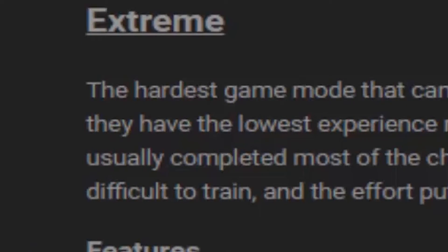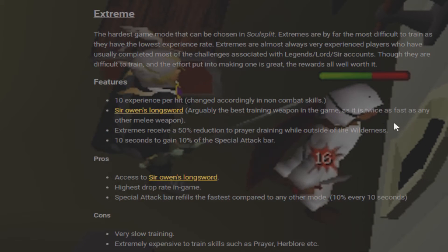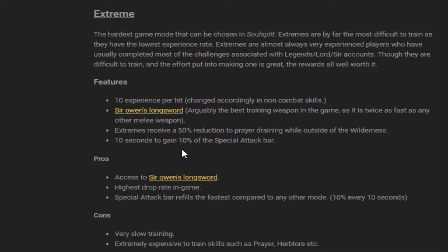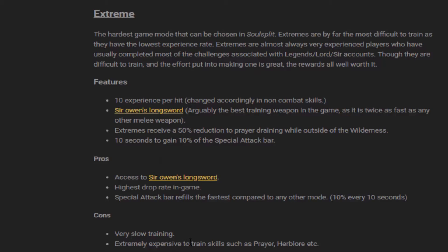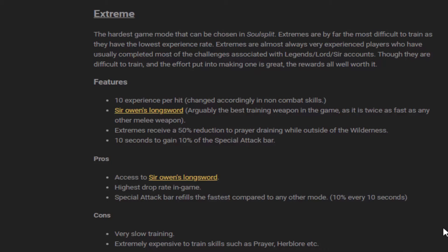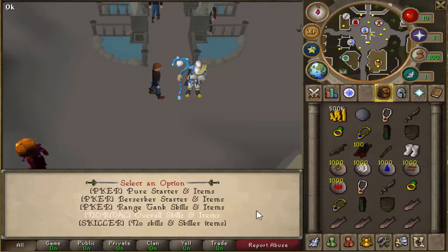The hardest game mode is Extreme. You get a Sir Owen's Longsword, the best training weapon in game which hits twice as fast as any other melee weapon. They also get a 50% reduction to prayer drain, and it only takes 10 seconds to regain 10% of their special attack. These have the best benefits overall, but you only get 10 experience per hit, making it extremely slow and expensive to train skills like prayer and herblore. Choosing your game mode is probably your biggest decision — for this one I'll go with Legends.